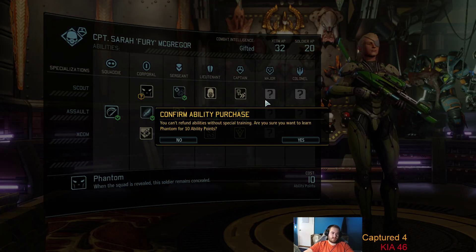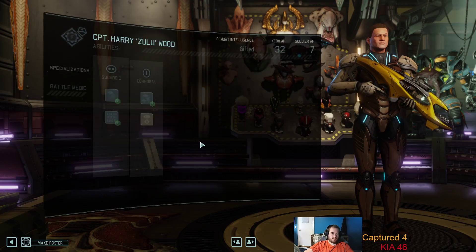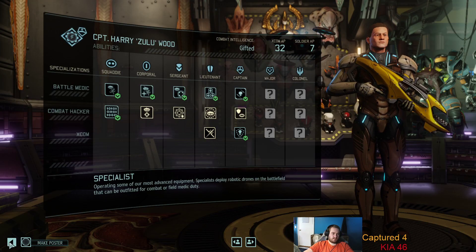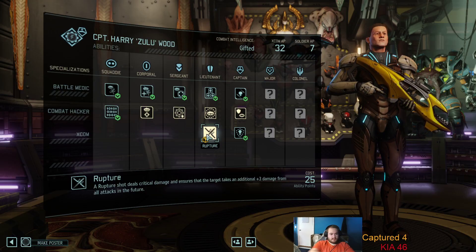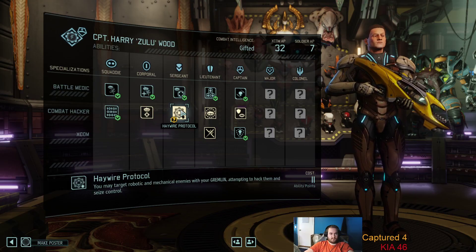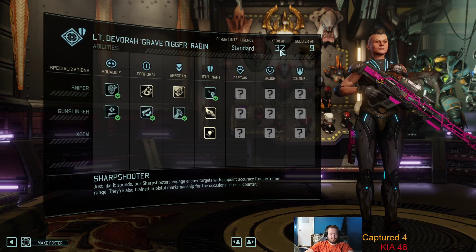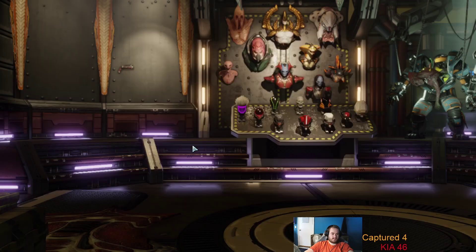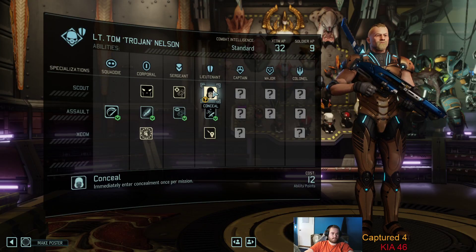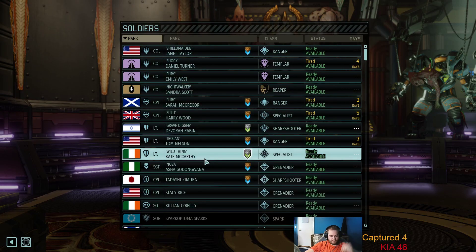Hello ladies and gentlemen, welcome back to Boonplay's XCOM. Just going here and looking through all these soldiers to see what they can get. Haywire Pro would be nice, but I'm actually getting low - I only have 32. I don't want to do too much now. Death from Above, Shadow Strike, Volatile Mix would be great for a Ranger.